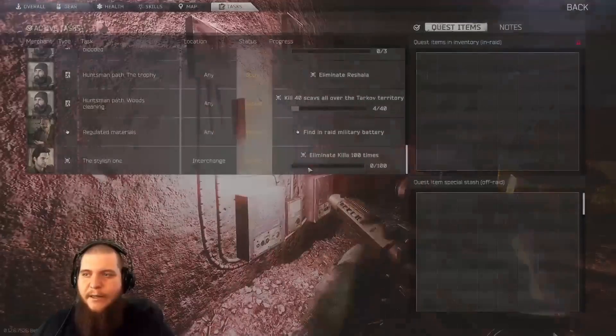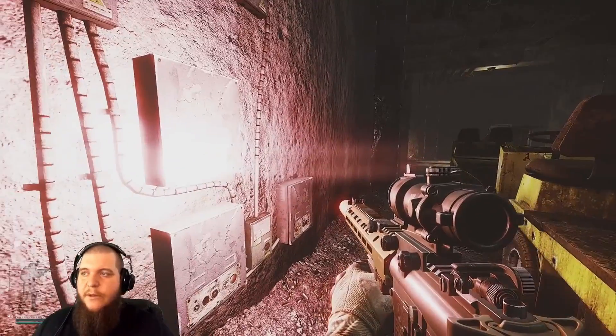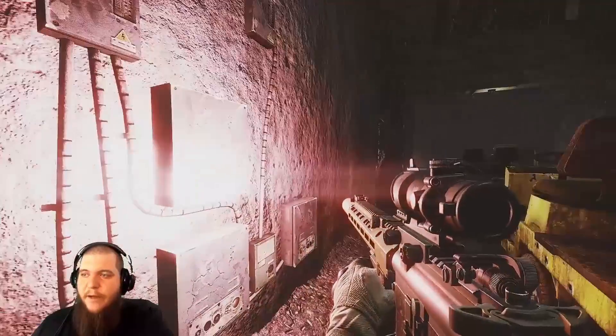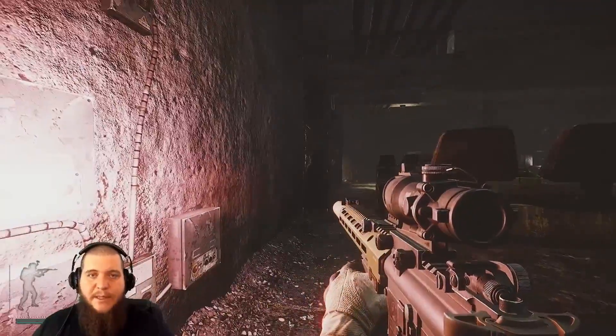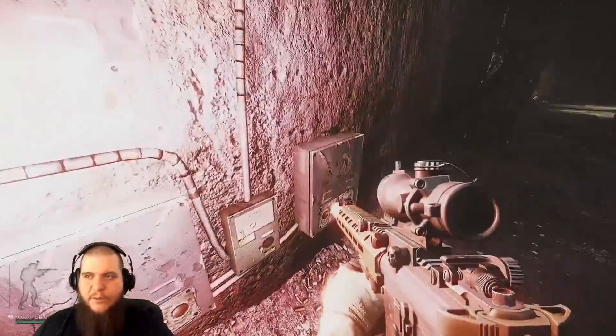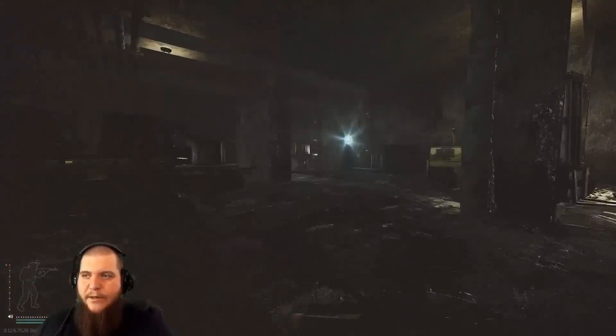You'll come up here and be prompted to press F to place the toolkit, basically using the toolkit to repair this broken panel for Mechanic. I do suggest when doing this task to leave the toolkit in your container — whether it's an alpha, gamma, or whatever container you have — that way you can place it. You might need two raids, or come in with a team for protection while you place. This is location one.